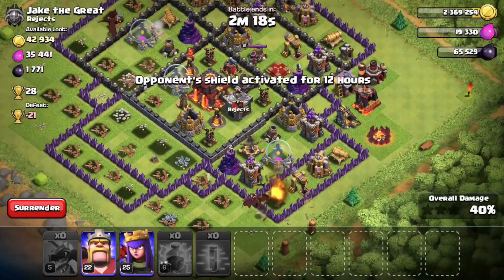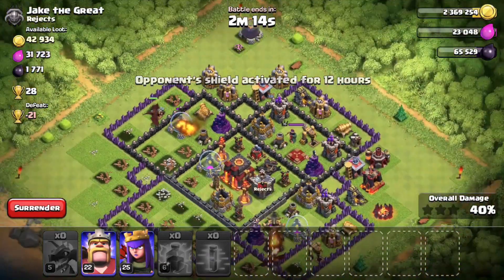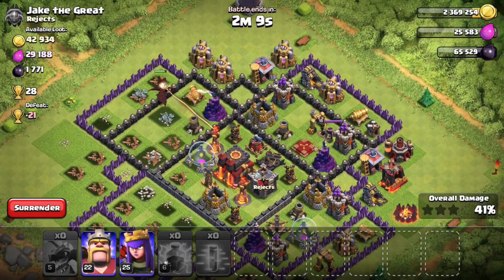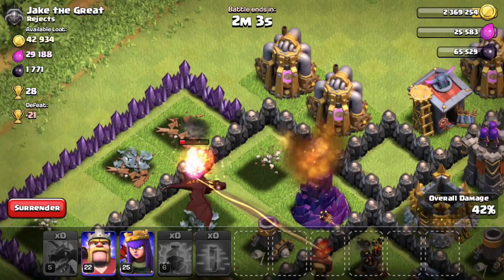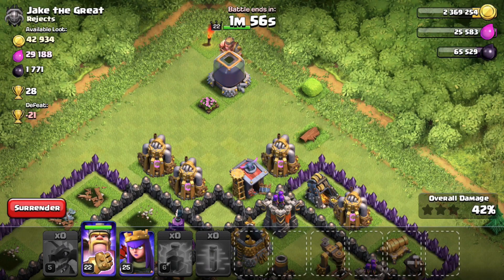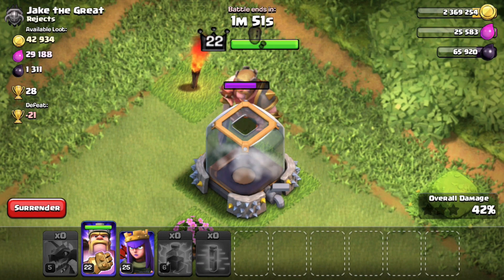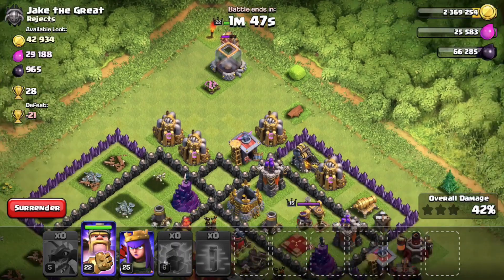At 39%, it looks like we're going to end up in the low 40 percentages. The last dragon on the left-hand side is going to die in a few seconds from the wizard tower, the air defense, and the inferno tower. We got around 42-43% from the dragons, and we still have our Barbarian King and Archer Queen. I definitely recommend saving your heroes to the very last second of the raid. The Barbarian King is going to go on that dark elixir storage.